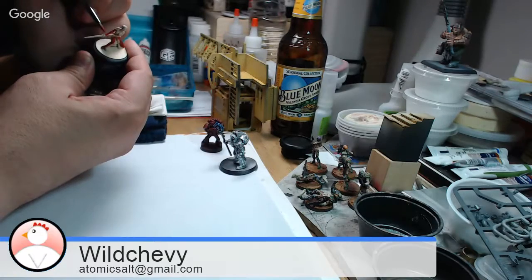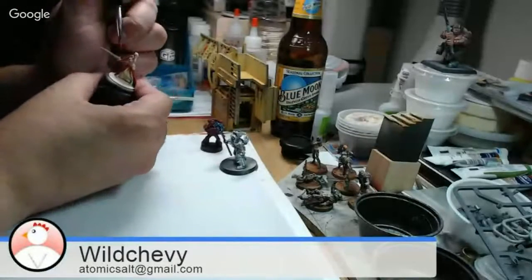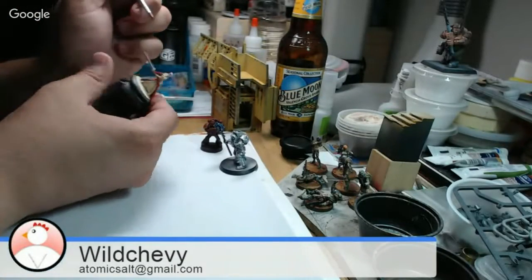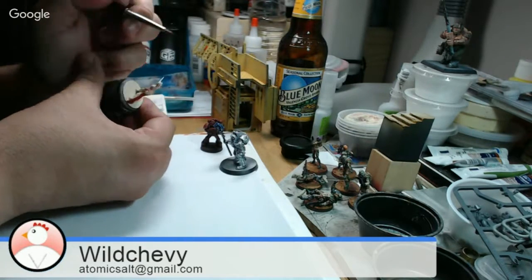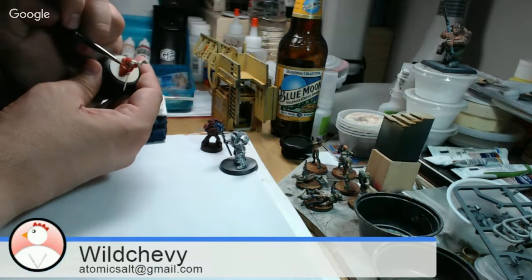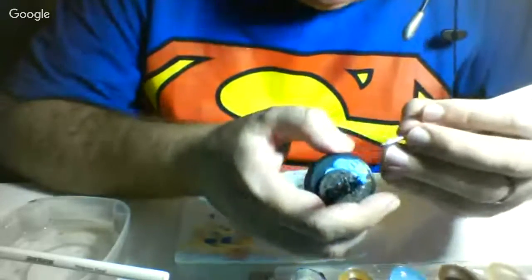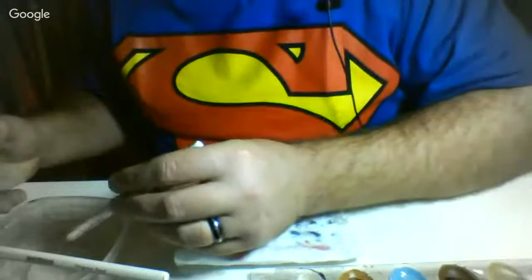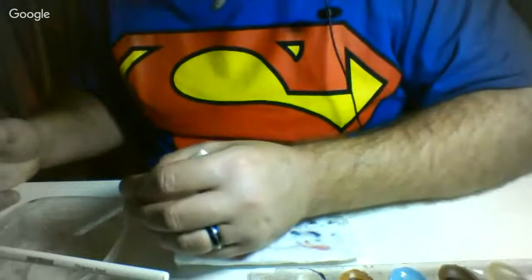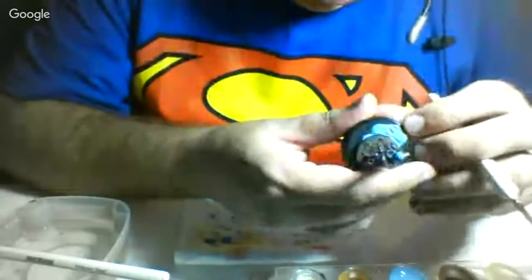The thing with a Death Star list is it does a few things well and a few things not very well. The list by itself is probably enough to take you mid-tier, but you have to understand what it's doing to get more out of it. You also have to play the missions and get those secondaries, because it's all about points at the end — not wrecking face. ITC missions are very good about making sure it isn't just a face-wrecking game.